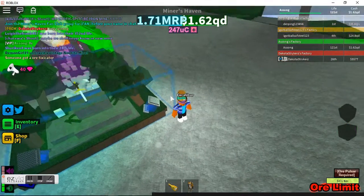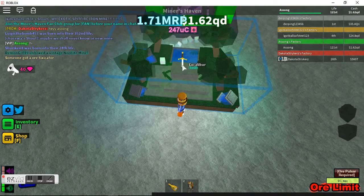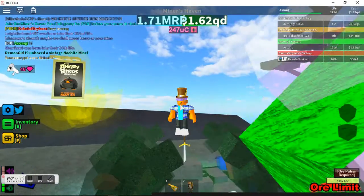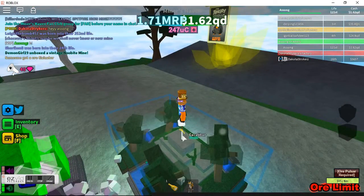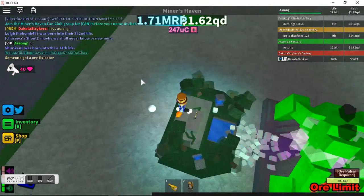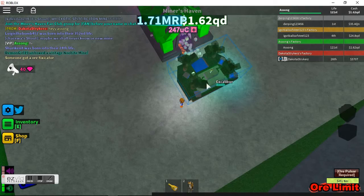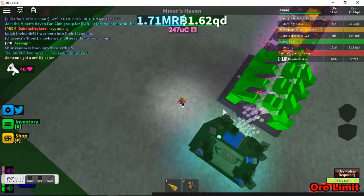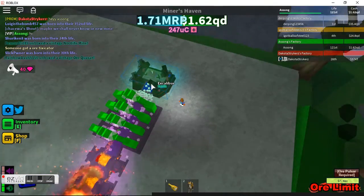I'm just gonna point out that it's the most overpowered, greatest furnace in the game so far. Oh, you can actually stand on the sword, and I guess that's supposed to be the actual Excalibur itself. It does take up quite a bit of space, but it's not really too much — my setup's always finding room for it. It has some strange, cool properties.